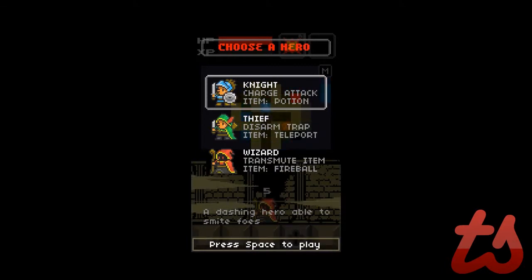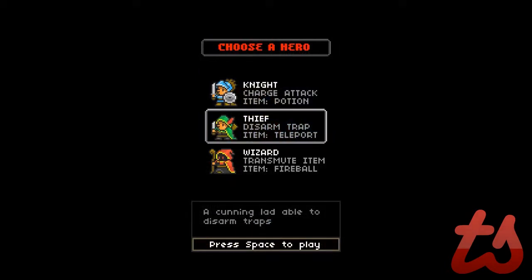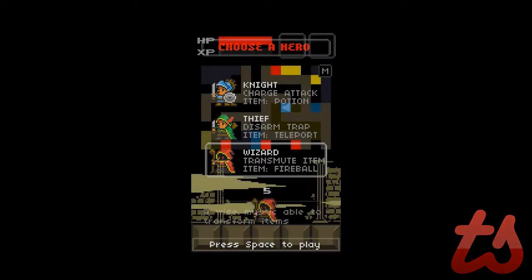The knight can do charge attacks and he starts off with a potion in his item slot — he's good for fighting and charging through all the enemies. Then you have the thief, which can disable traps, which is more useful in the long run, and he starts off with a teleportation item. Lastly, there is the wizard, which is who I chose for this review. He can create items and he starts off with a fireball spell, and he's more on the defensive and offensive side than anything else.